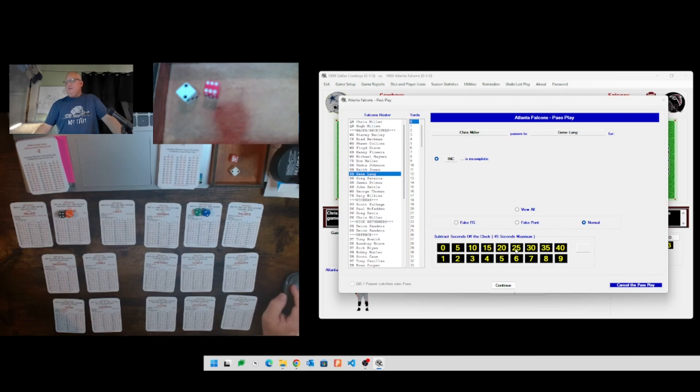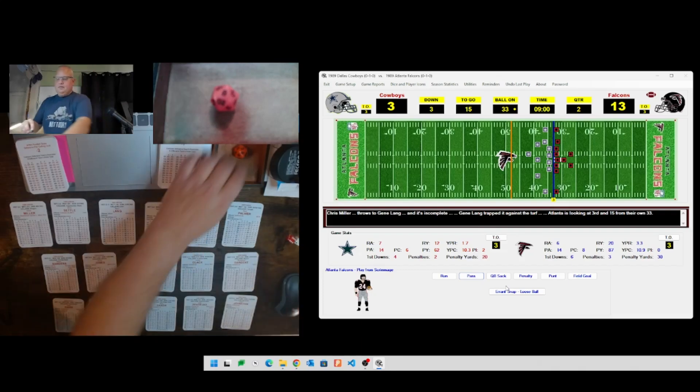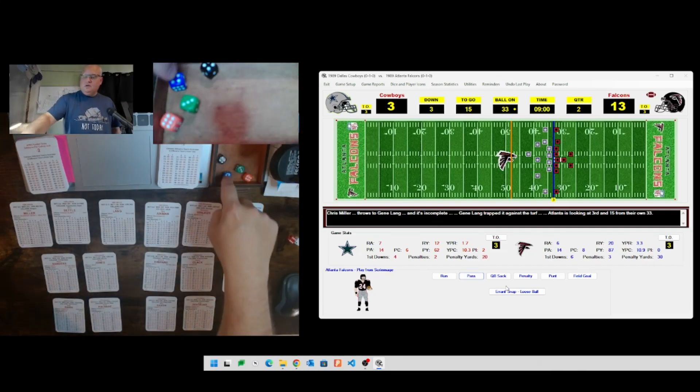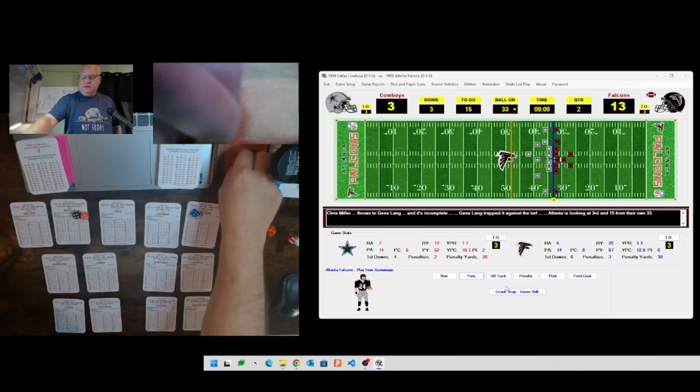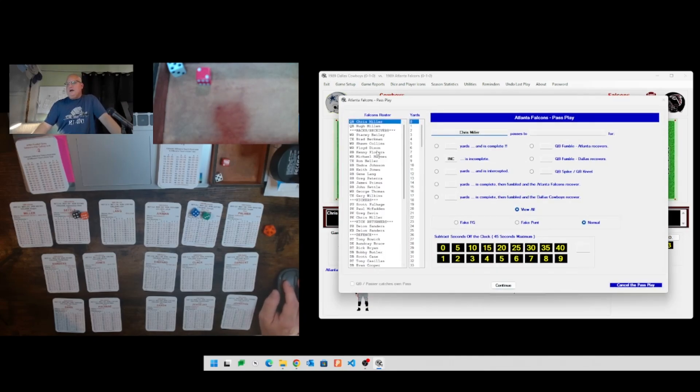Third down and fifteen - going medium pass heavy but winding up with a short pass anyway. Defense 43 is BG, making it BS. Ball carrier 46 is Brad Beckman, he's a C - making it CS. Chris Miller to Brad Beckman, rolling a 25 which gives a 7 - good for just six yards, pushed out of bounds. Not going to be enough for a first down.